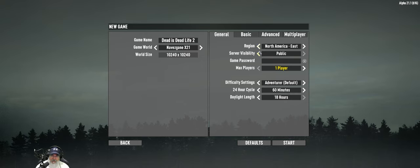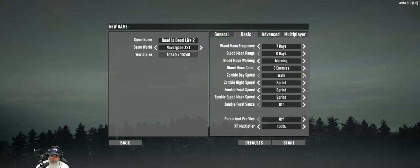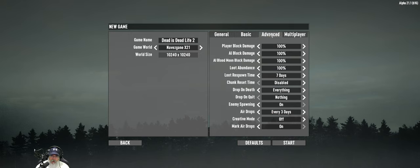Let's get all this stuff set up. We want insane difficulty, 90-minute days, 32 horde enemies - everybody's on nightmare. Feral senses on at night, 200 XP, and no loot respawn timers. I actually forgot to turn that off in the first life but it doesn't matter because that life's gone now. And no airdrops either.